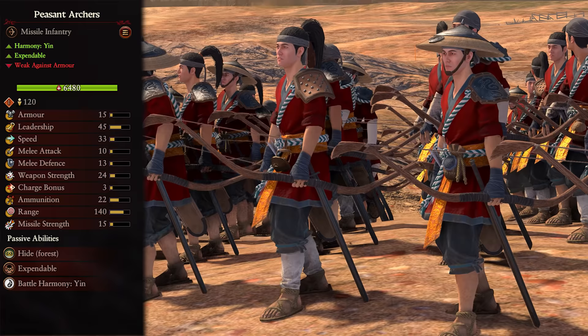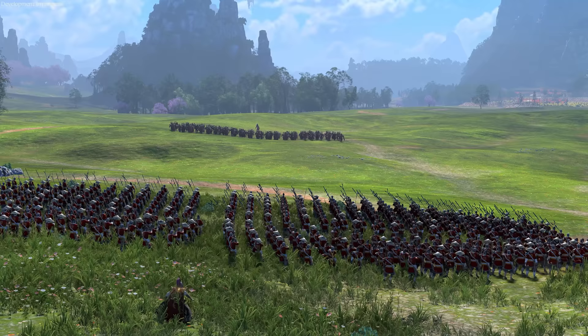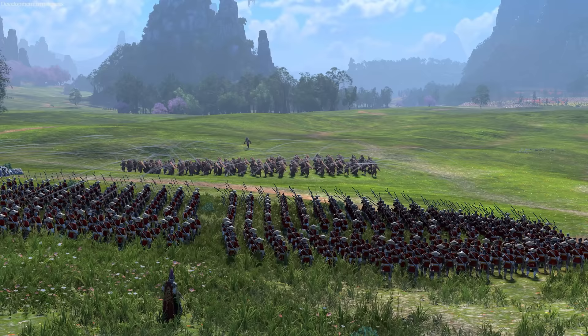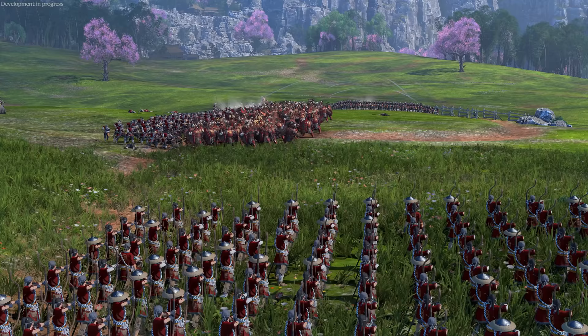We now come to the missile infantry. First up, we have Peasant Archers. These are a tier 1 Yin unit, expendable, with weak damage versus armor. They are very weak and you want them gone as soon as you unlock something better, but they are cheap and numerous, so you can stack a bunch into early game armies for next to nothing and focus fire on key targets. Keep them at the back and safe from enemy melee or cavalry, as they will fold if challenged to combat. Since they have a steep firing arc, they can fire over your troops' heads fairly easily.